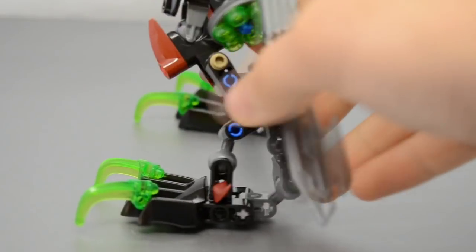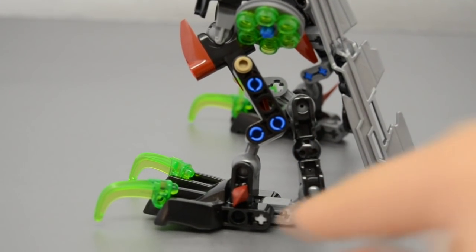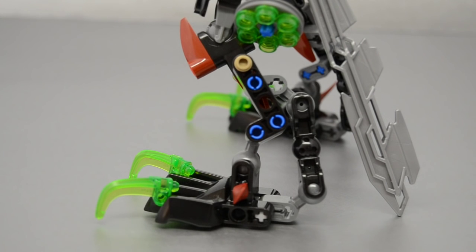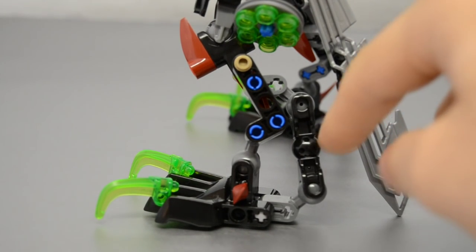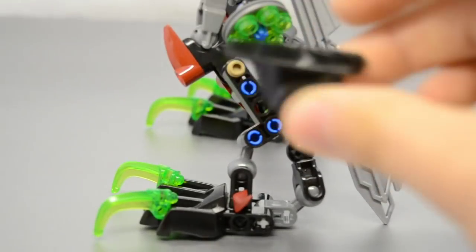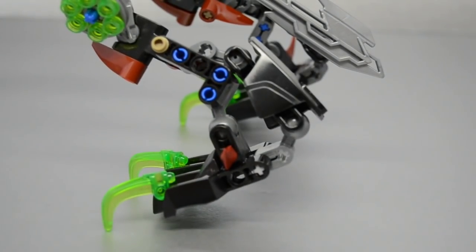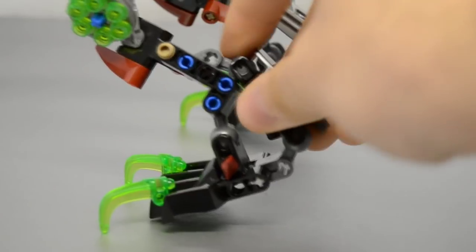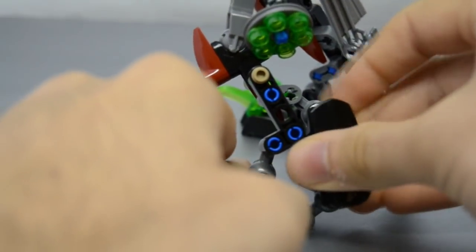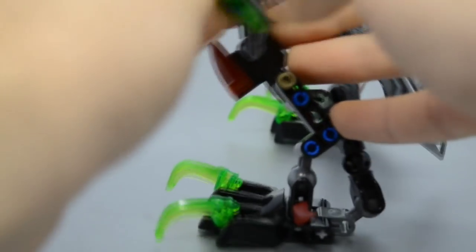Moving on to the body itself. I understand why this piece is out so much - the support is needed, but it sticks out just a tad too much. There's also this spare armor piece. I tried taking this armor piece off from the leg and putting it on the back - yeah, that is a bit too bulky. Just a bit. From the side it kind of hinders some things, so I'm not gonna bother doing that.